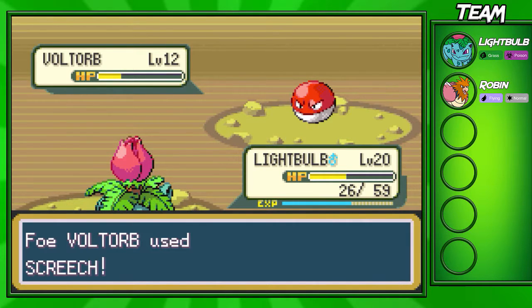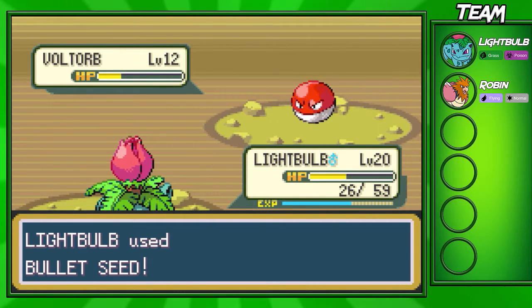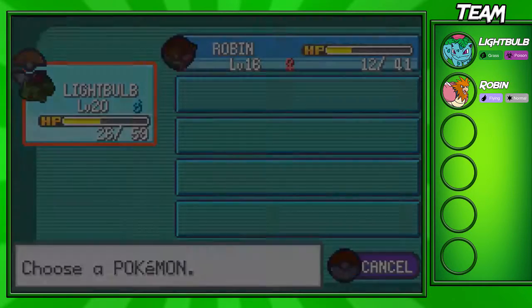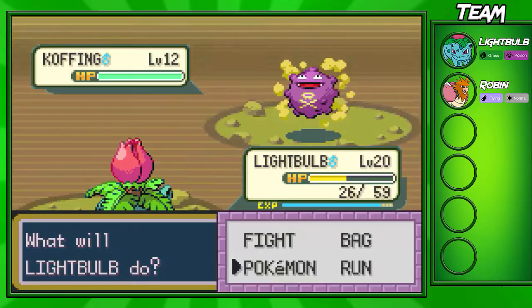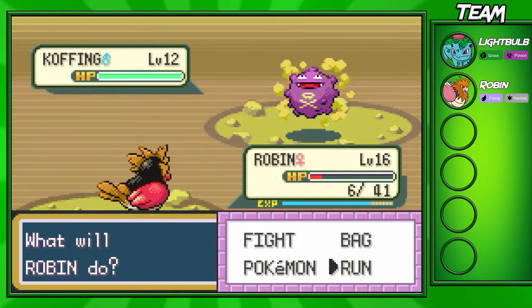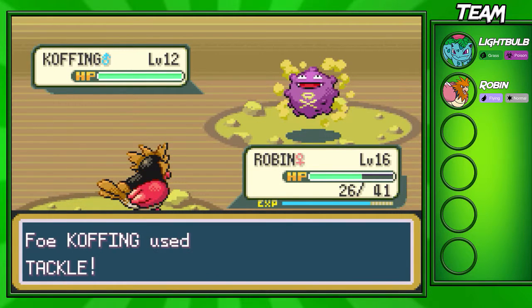The Scientist has a Grimer, Voltorb, and I think a Magnemite - actually he has a Koffing, I didn't expect that. It shouldn't be too hard to take him out overall. If you have Wartortle at this point, I really don't recommend bringing him up against the Voltorb because Voltorb can actually take him out. Mount Moon can actually be pretty challenging if you don't have Pokemon with much health or damage. I'm gonna switch back to Robin and heal up so Robin doesn't faint.